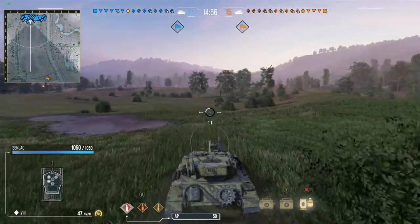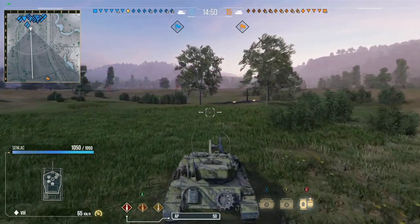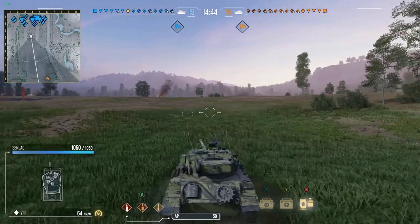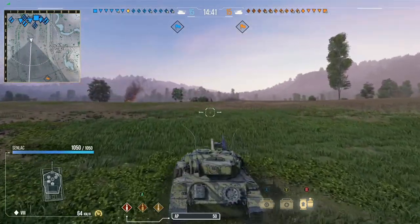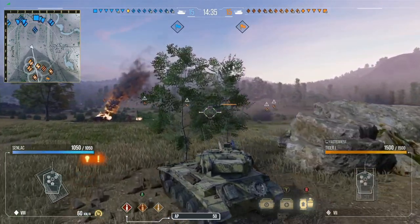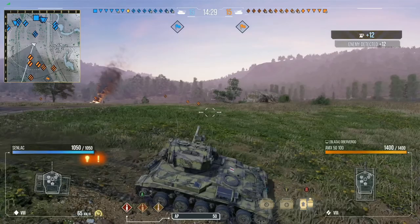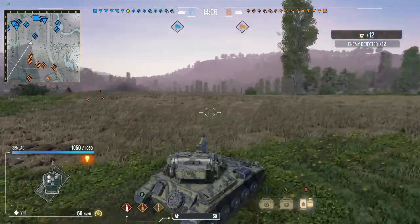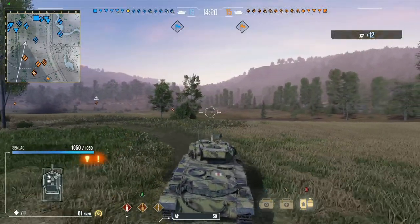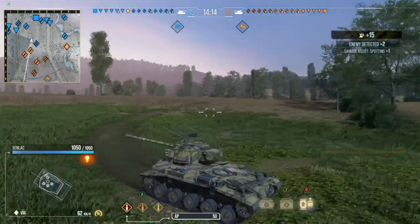So, two replays for you guys. The first one's not the most exciting — Prokhorovka was one of the maps I was wanting to see super badly. Whenever you get a light tank and you want a really good map and you finally get it, you love it. Very specific maps for this category of tanks. The Senlac's gun — I believe it's an 83.4mm gun — and just what it's capable of is through the absolute roof.